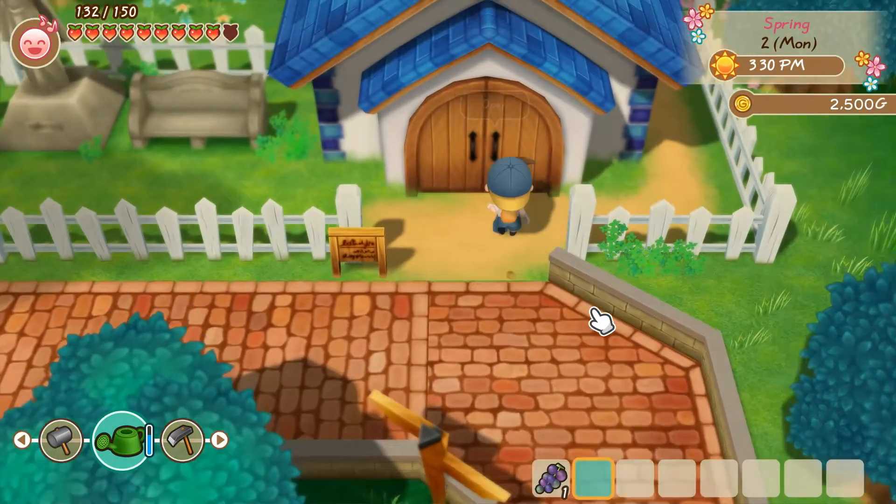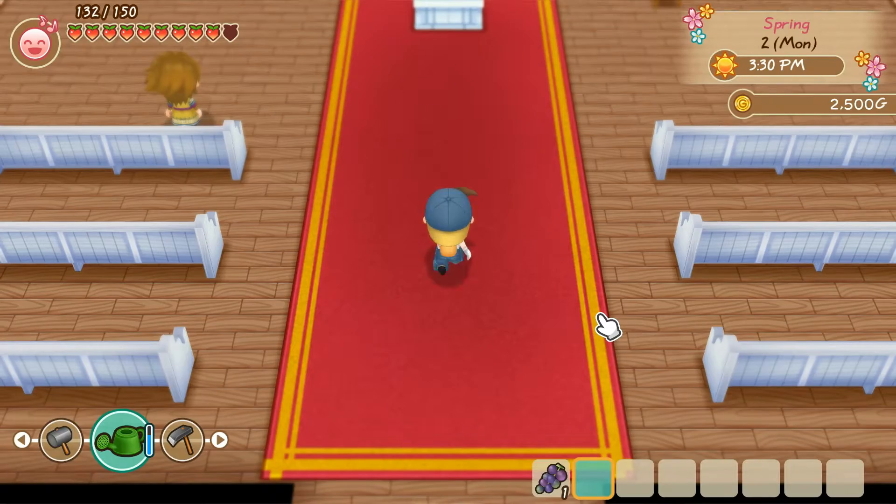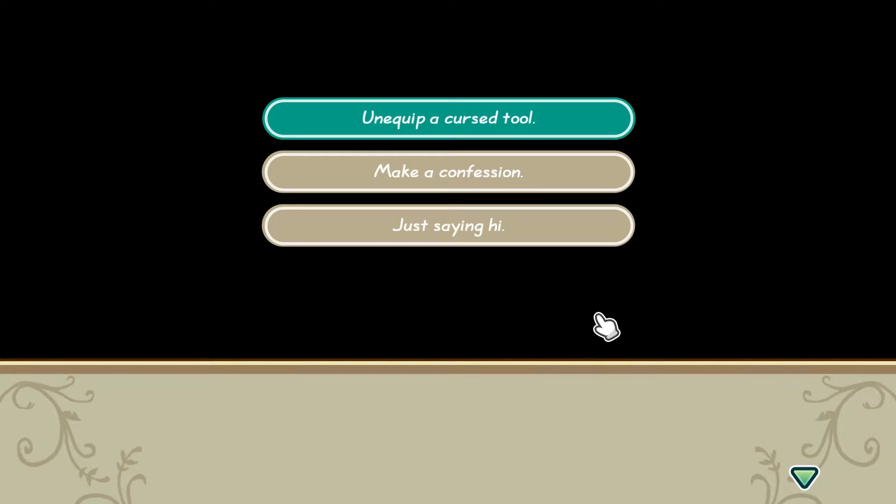You also need to do church confession every Monday, Wednesday, or a rainy day between 1 PM and 4 PM. This will help you gain some useful perks.